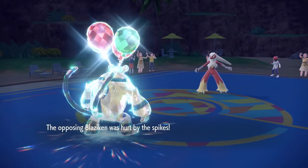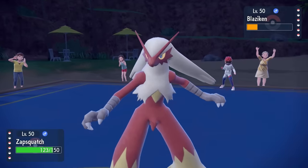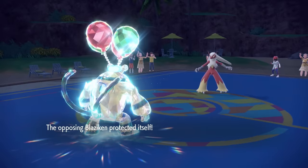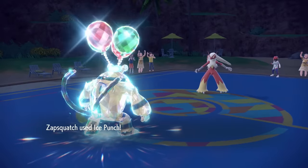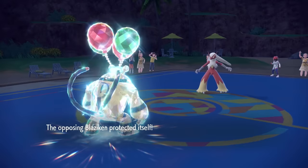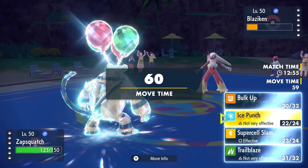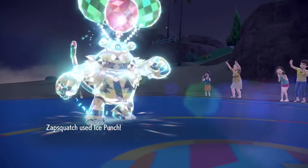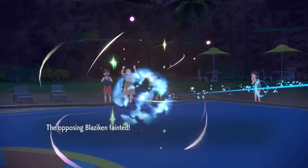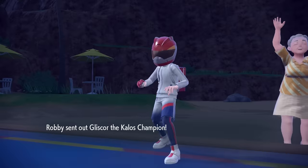They get a free switch into Blaziken. Blaziken at base 80 speed actually needs two Speed Boosts to outspeed Electivire. I cannot click Supercell Slam on a Protect or Detect, as I'll crash and take a bunch of damage. So I go for Ice Punch as they Protect and get one Speed Boost. However, Electivire at base 95 speed with a Jolly nature outspeeds since we're both at plus one. Ice Punch at plus two is enough to finish it — down goes Blaziken.